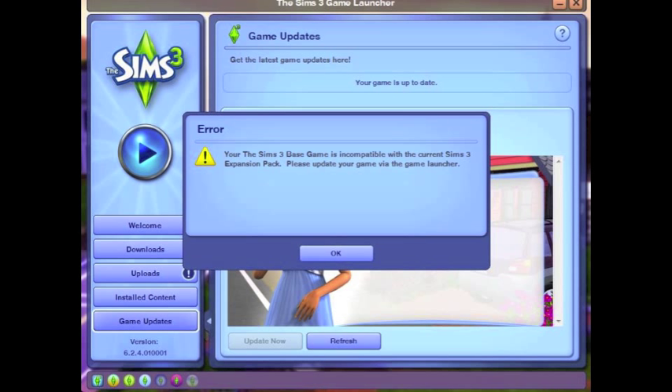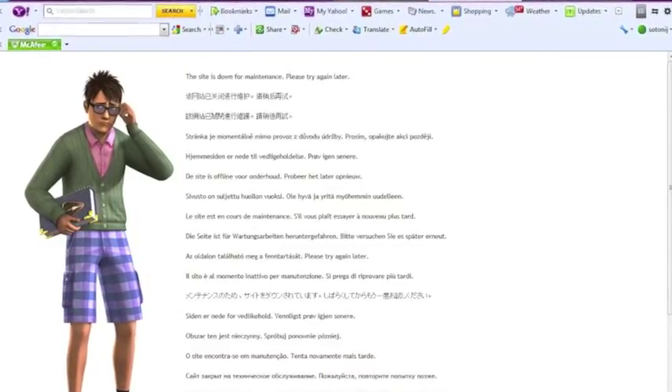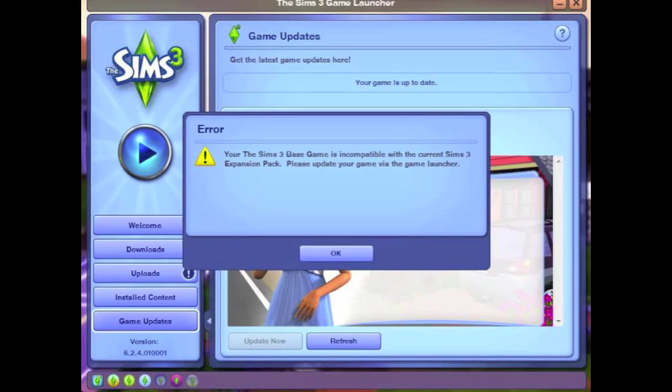So back in April, I tried to play my Sims game when I installed Late Night, and it said that my base game was incompatible, but yet it said my game was up to date. So I searched every website. I even found a link for the upgrade, but I kept getting this screen and I didn't know what to do, and my last resort was to uninstall my game and lose everything.